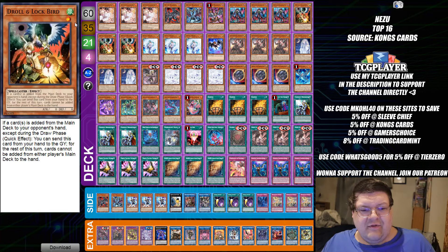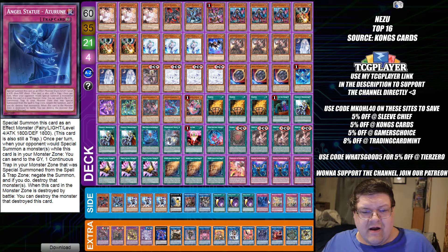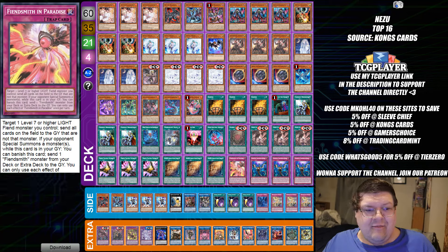We have more Snake Eyes, but this build went above and beyond what we're used to seeing — 60 big ones in this. In my opinion, it's kind of crazy to be seeing. We are running the Soul Hat Rabbit with the Azerin. We are playing the Fiendsmiths in Paradise in here as well. The cute little tech choices seem pretty cute — I'll take that.